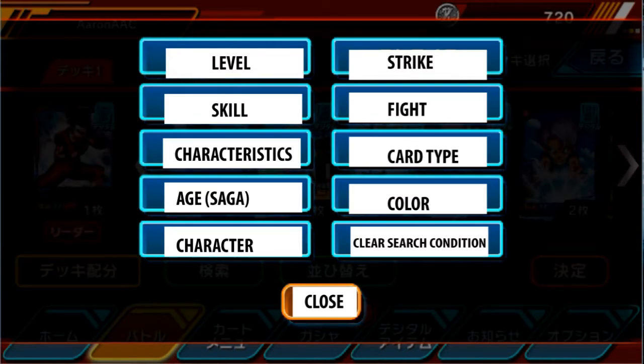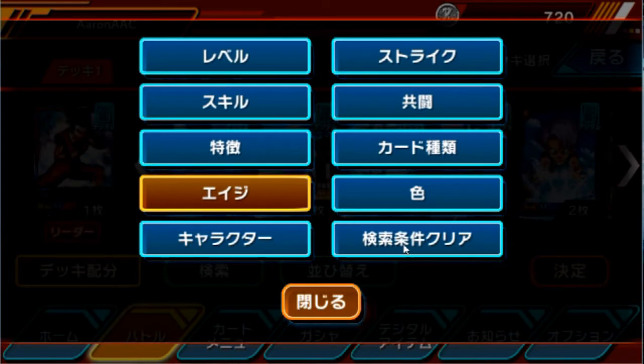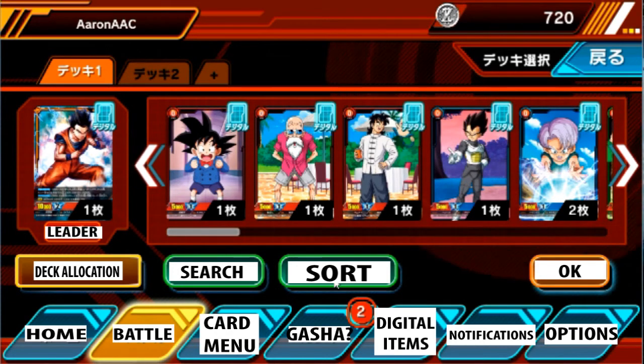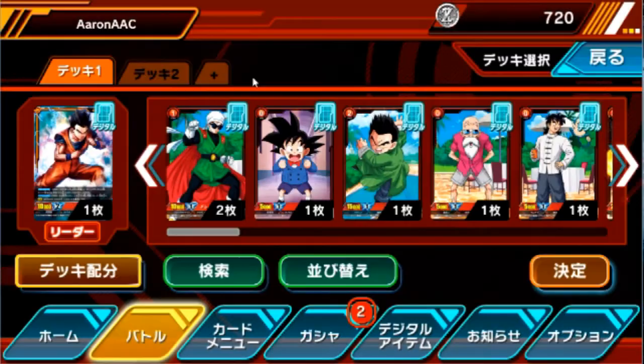This right here is to clear everything. You click on something, go over here, press clear, and it goes away. Right here is sort — just sorting out the cards. As you can see, it doesn't have any close button, so the moment you hit this it just sorts out all the cards and goes away.